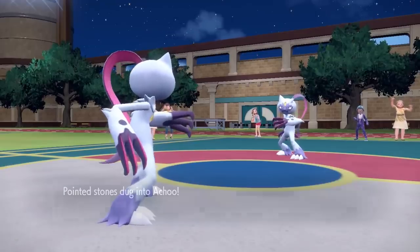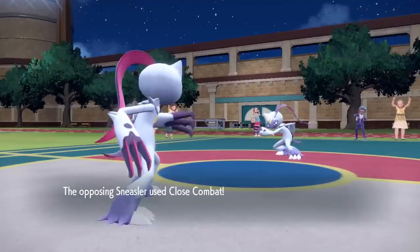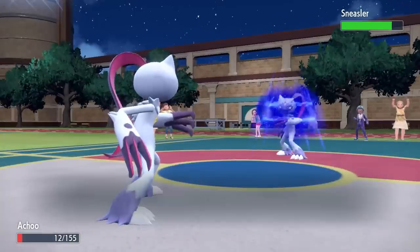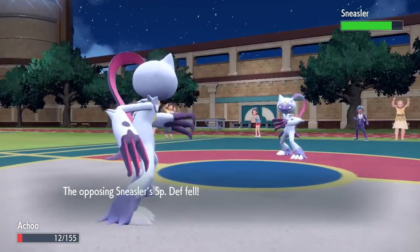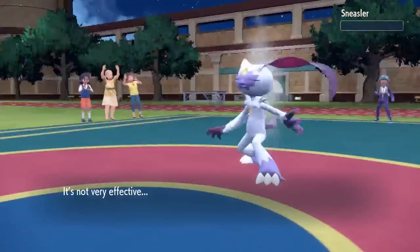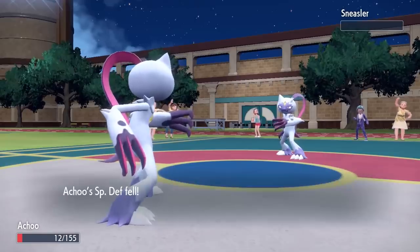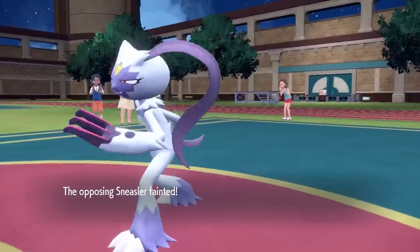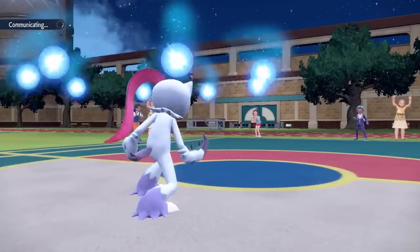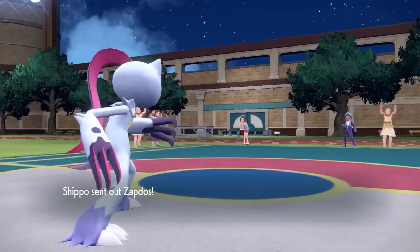I'm thinking they might have a Choice Scarf — it's already super fast. They do end up outspeeding me. It's almost a speed tie but I live with 12 HP, which is absolutely insane. Now I punch theirs right in the face, and with those two defense drops that knocks it out. That drops both my defenses too, but activates my White Herb giving me those defenses back — and more importantly it activates Unburden. Now any chance Dragapult had of being faster is out the window.